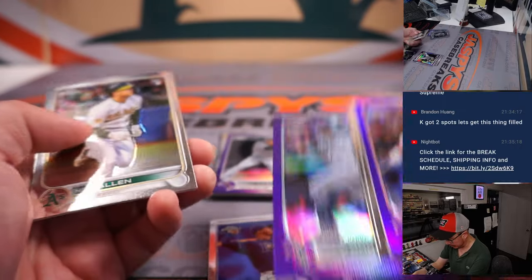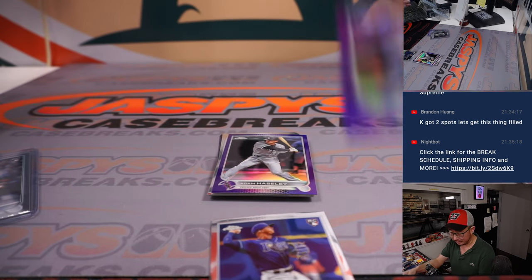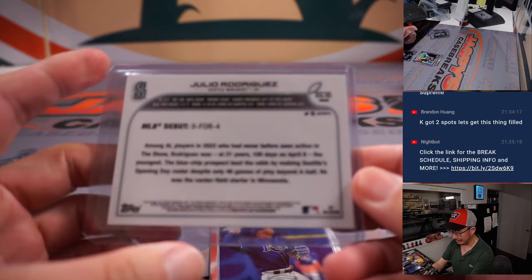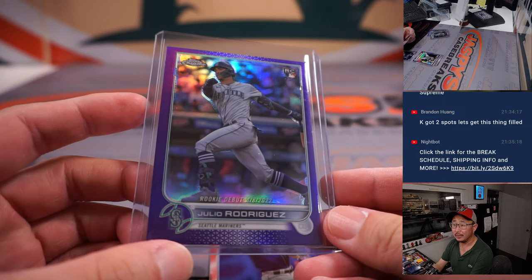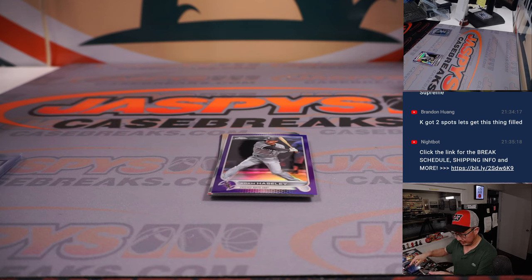A Wander Franco — nice. And a purple Julio Rodriguez? Not a bad box at all. The rookie debut Julio Rodriguez is going to go to Seattle, that'll be for Josh. And the rookie debut Wander Franco going to Brandon and the Tampa Bay Rays.